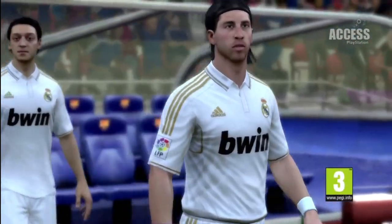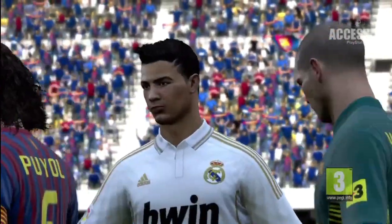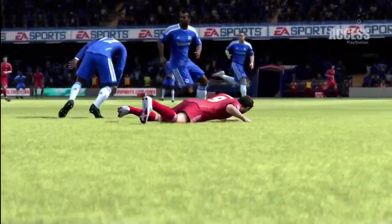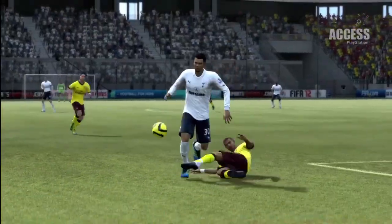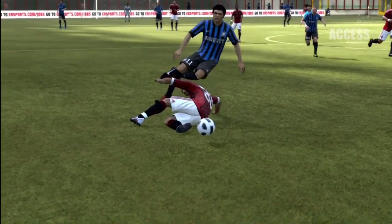Hold on to your fibulas, strap your kneecaps in Kevlar, and lock your metatarsals in a Swiss safe deposit box, because FIFA 12 is in town and it wants to break your bones. The return of EA's football giant heralds the arrival of the player impact engine, that makes every tackle, collision and botched step-over a thing of shin-shredding beauty.